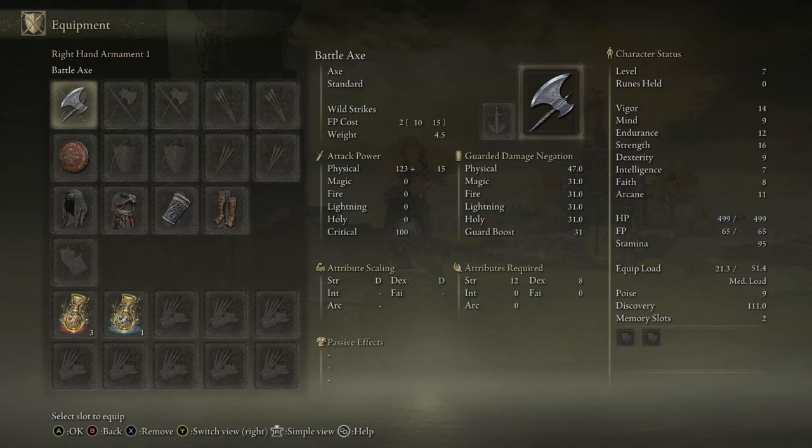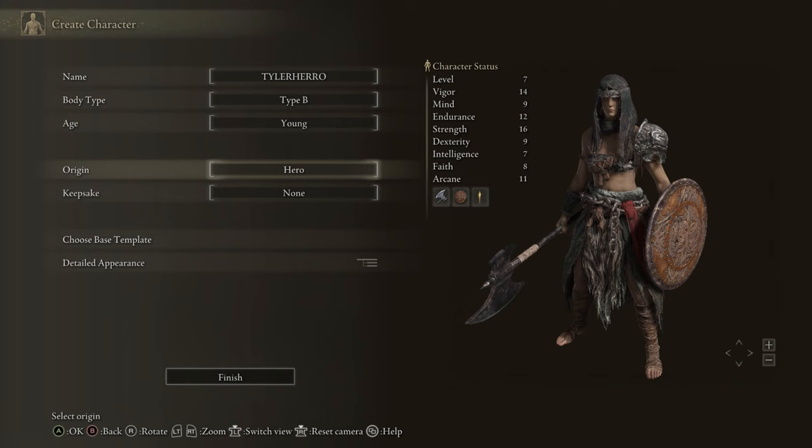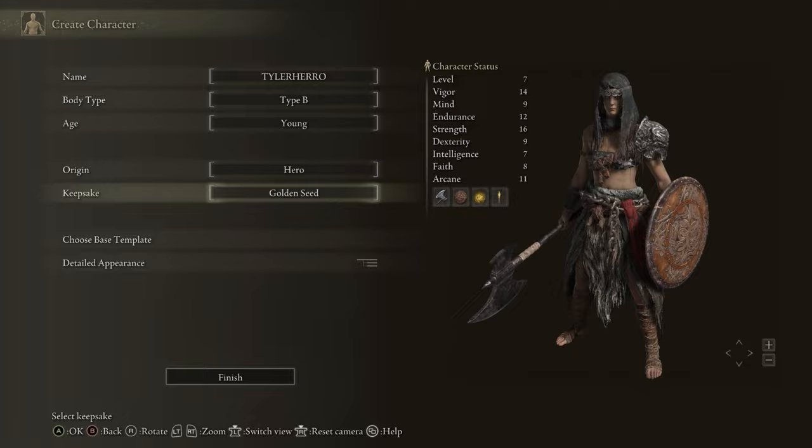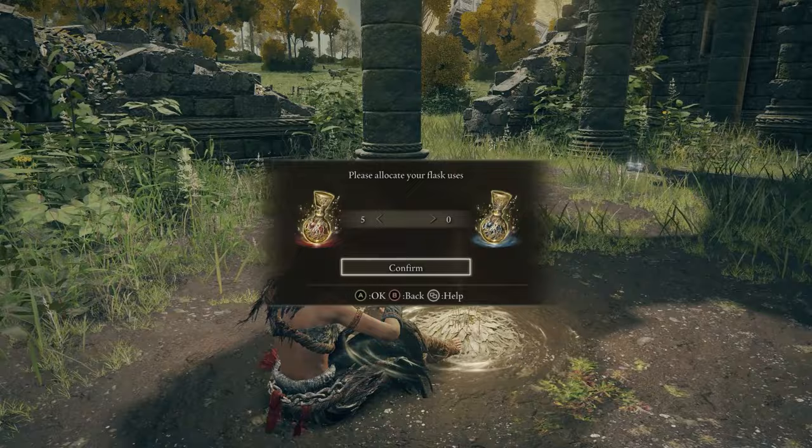Your starting gear is the Battle Axe, the Large Leather Shield — which you'll need to replace if you want to stick with a shield — and the Champion Armor set, which doesn't give the best resistances and you'll want to replace as soon as possible. Your keepsake is always the Golden Seed. For flasks, put them all into health — we're not really using FP in this build other than Ashes of War.